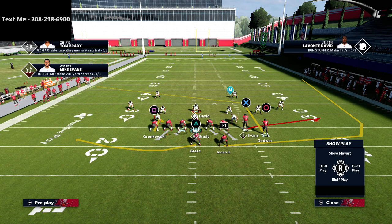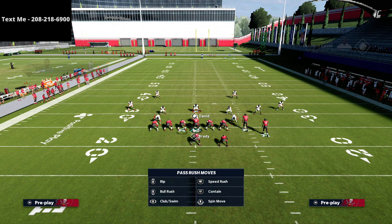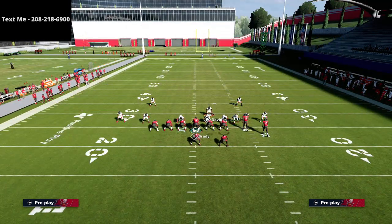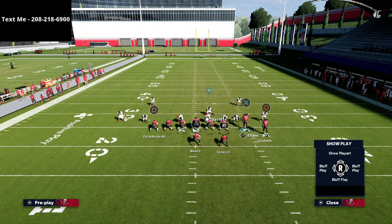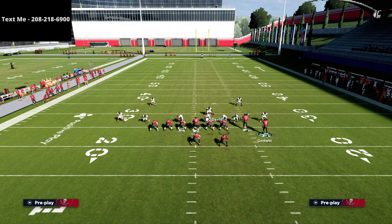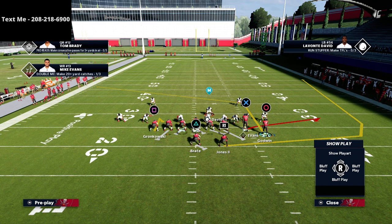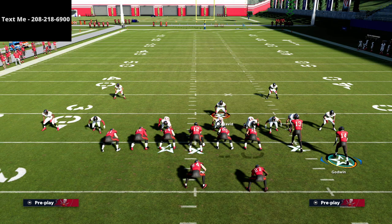I'm going to motion the Circle receiver over and simply block the fullback. You can put your tight end on a delay fade if you want — it's not necessary, you can still pick up this pressure just blocking six. But if you want to put your tight end on a delay fade, you certainly can. So first I'll show this blocking six: ID the mic, block the fullback, and slide protect to the side the user is standing on.